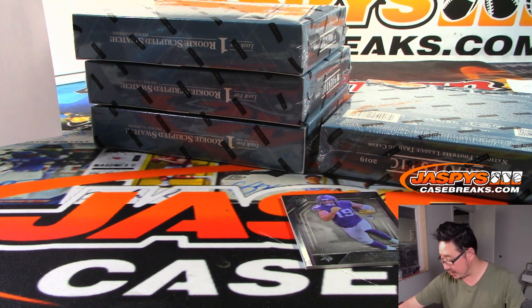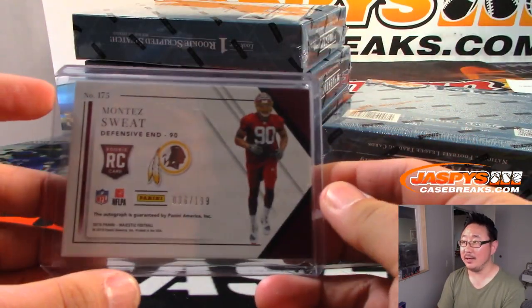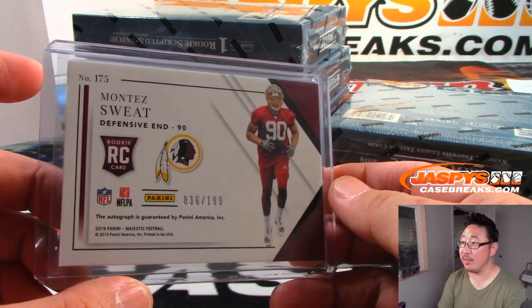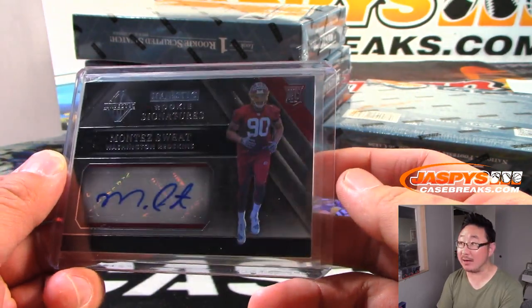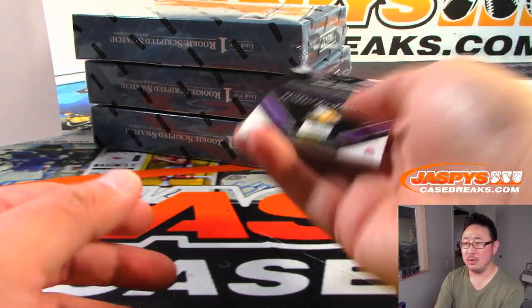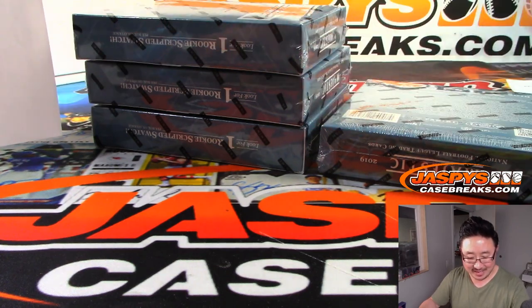Still 18 spots left in that Jaspi's Fanatics break — that's the last break to unlock the Tuesday night break credit promo, which will also be included in tonight's national promo that ends tonight. 36 out of 199 — Daniel Patera, Last Spot Mojo, Montez Sweat. And then Adam Thielen, 75 out of 75, Vikings — that'll be for Tim F.